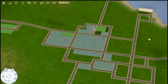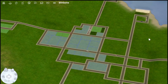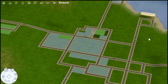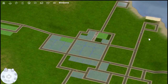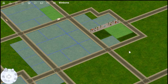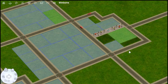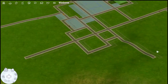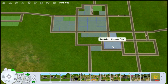A few lots are multi-function — for example, a grocery store next to a library, not in the same building but on the same lot. I avoided putting retail shops owned by sims into multi-function lots, because I don't want a sim having to buy both a library and a candle store. Anyway — here we have the sports bar and shopping plaza, which is going to be a little sports bar at the back with a shopping plaza wrapping around and parking lots on either side.